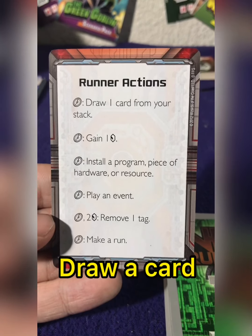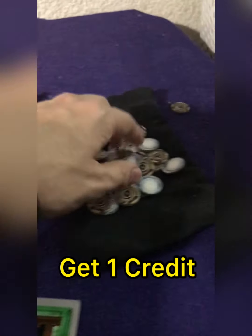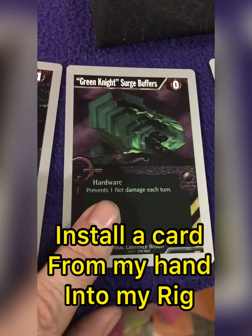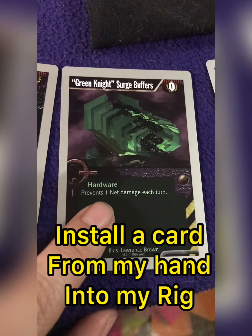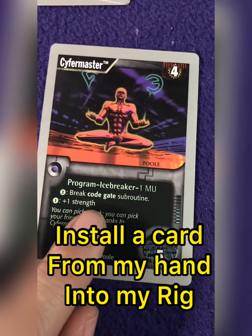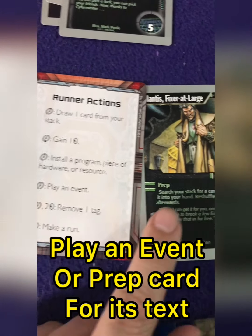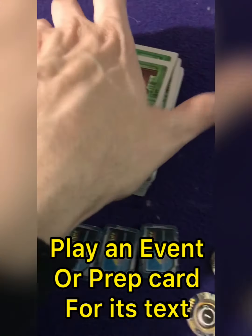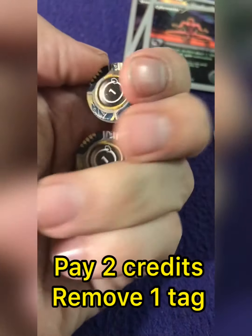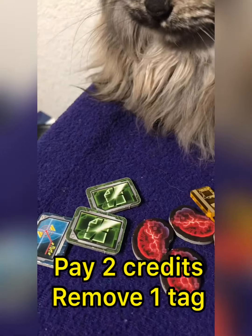During my turn, I can spend one of my four actions to do one of the following: I can draw a card from my deck, gain one credit from the central bank, or install a program, piece of hardware, or a resource into an area called the rig. These are the tools I'll use to overcome the corporation's security measures and accumulate more resources. I can also play an event or prep card, which activates one time and is then discarded. This one lets me search through my deck for any card and put it into my hand. I could also pay two credits to remove a tag, which is what's used by the corporation to track my location.